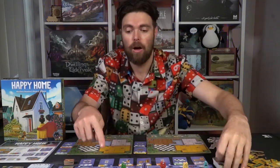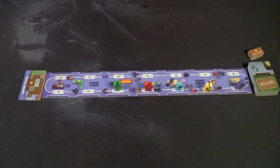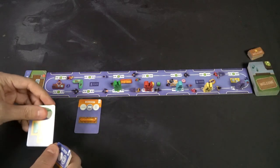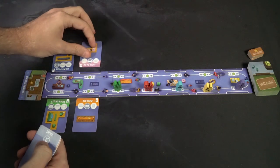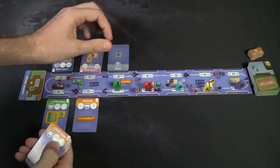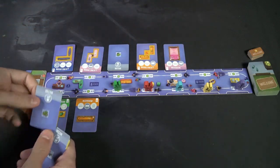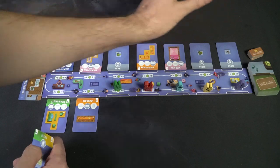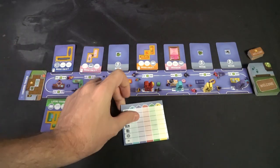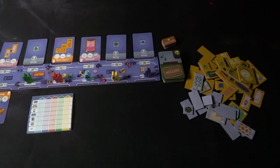Each player gets one space on the board. Then remove ten cards from the main deck and deal out the remaining cards onto the field. After that, place the welcome mats next to the board in highest to lowest order: seven, five, three, two, and then one. Shuffle the finishing touches cards — a separate deck — and place one face up. Set aside the scoring card and any extra cards not being used.